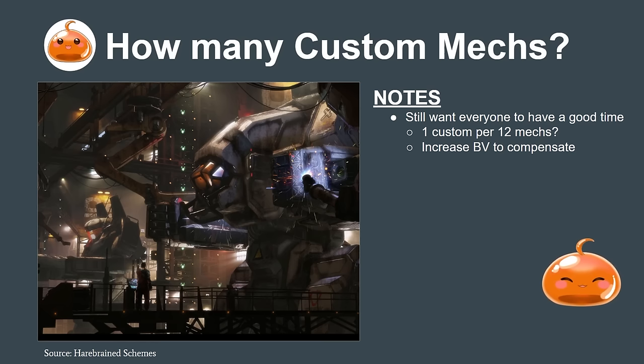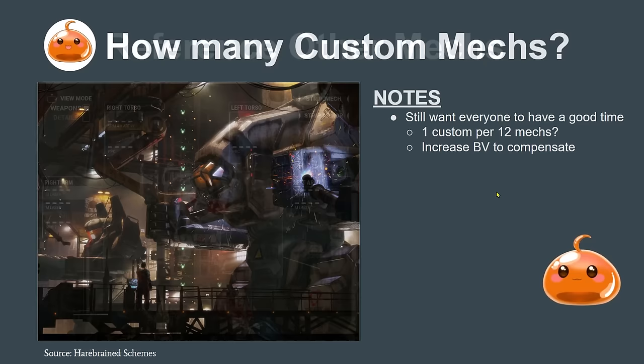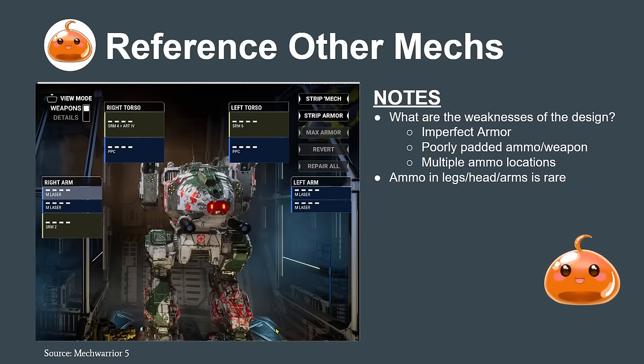One thing you can do is increase battle value to compensate — programs like MegaMek will automatically calculate BV. You can add a 10–20% tax to your customs to ensure things don't get out of hand. In Classic BattleTech, ammunition in legs and the head is quite rare, even though it's standard practice in MechWarrior 5 and MechWarrior Online. You probably want to introduce some vulnerability there. Also don't mismatch armor locations — have the same armor on both legs and matching arms and torsos.